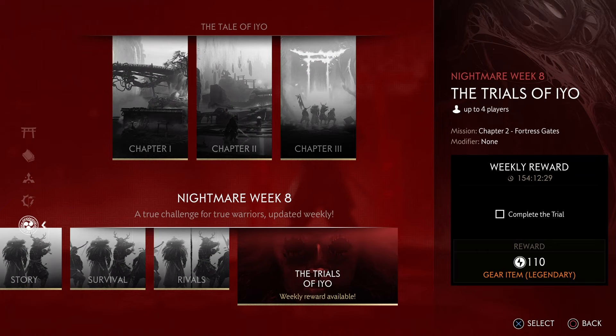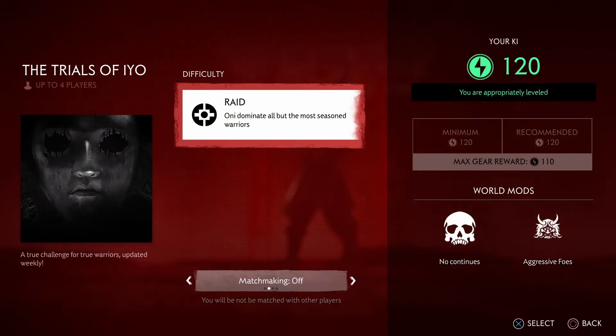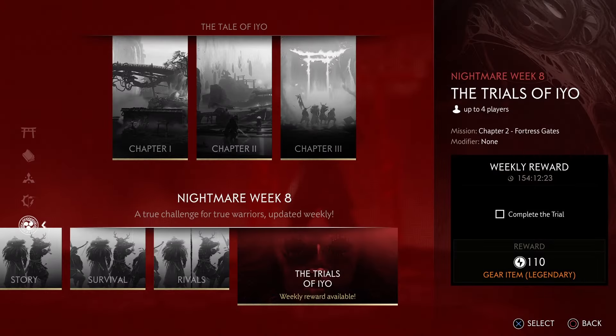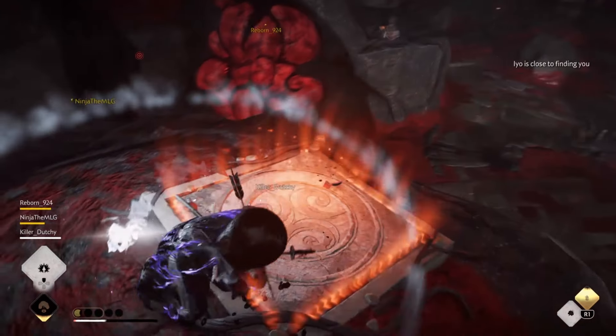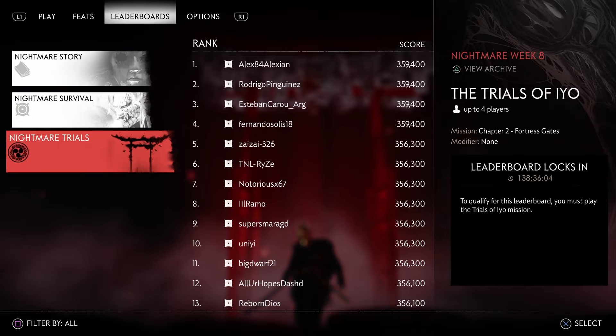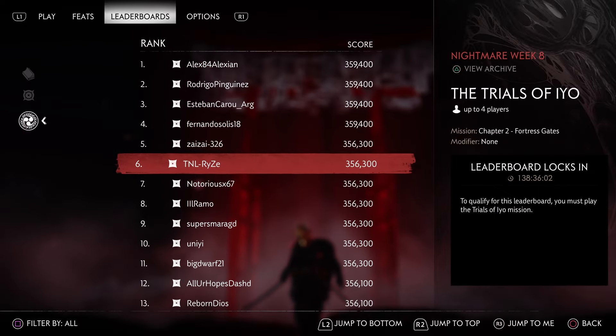The Trials of EO are just different parts of the Raid, and this week it's Chapter 2 with the mission Fortress Gates. This video will double as a guide on how to do this part of the Raid as well as how to do it as fast as possible for Trials of EO and possibly get on the leaderboard.